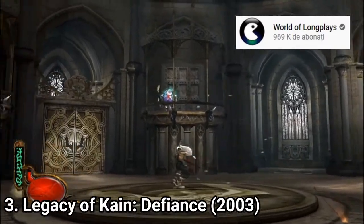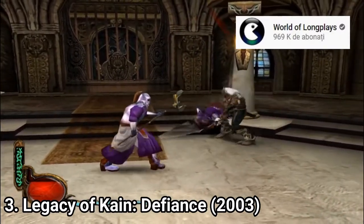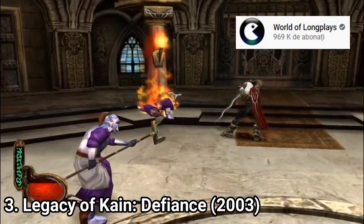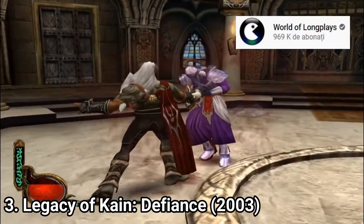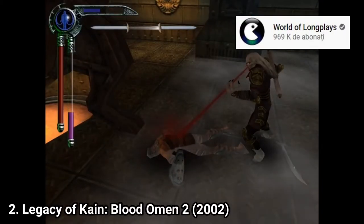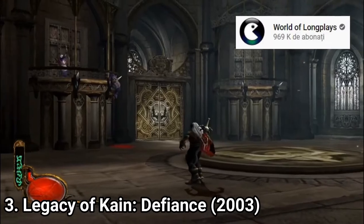Legacy of Kain: Defiance is a fantastic title in the series. It brings a lot of improvements. The combat feels fast-paced and full of action, and the enemies don't feel brain dead anymore. Also the long blood-sucking animations are gone — now Kain sucks blood from the normal over-the-shoulder camera and you can stop whenever you want, just like in the first Legacy of Kain games, unlike Blood Omen 2 where you were forced to watch a long and tiresome cutscene of Kain doing that. Now in Legacy of Kain: Defiance you don't have to do that anymore.